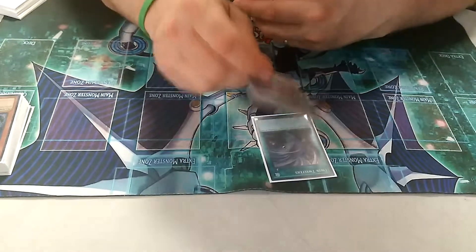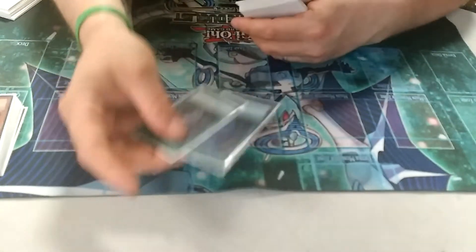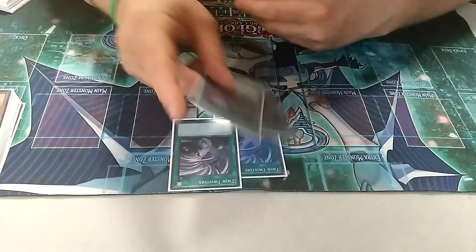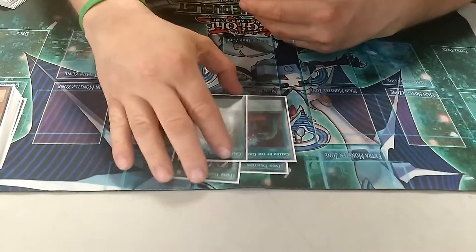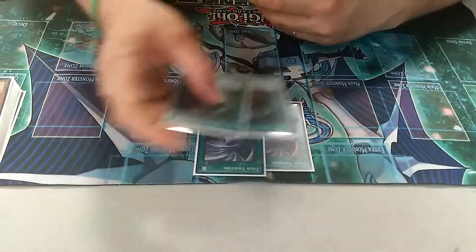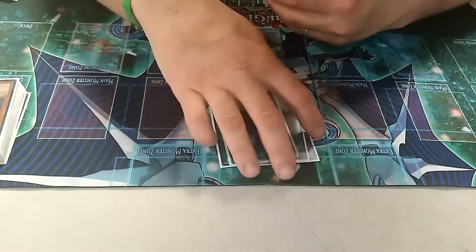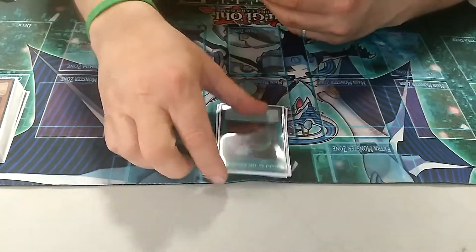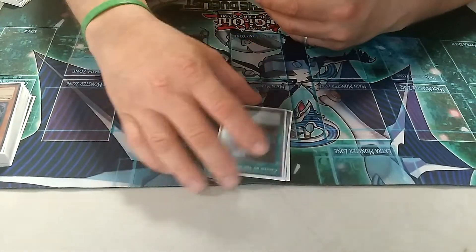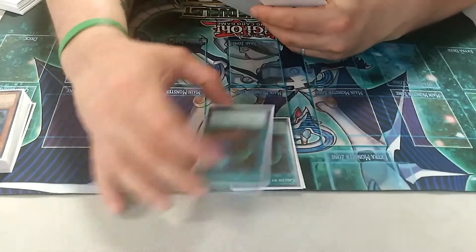Spell cards: I run 2 Twin Twisters for back row — Altergeist is a thing nowadays, so let's get rid of some back rows. I'm playing 2 Called by the Grave. Hand traps are a thing, so when I get hit with hand traps, hopefully I got a Called by the Grave in hand so I can just keep going off. Nightmare ABCs make pretty big boards, so I can play through one hand trap, sometimes 2 depending on what I draw. I'm thinking about bumping that to 3.